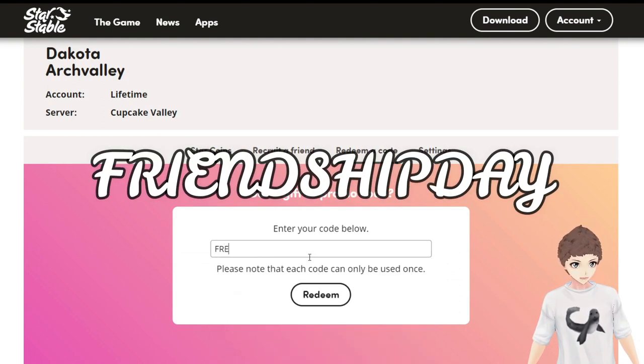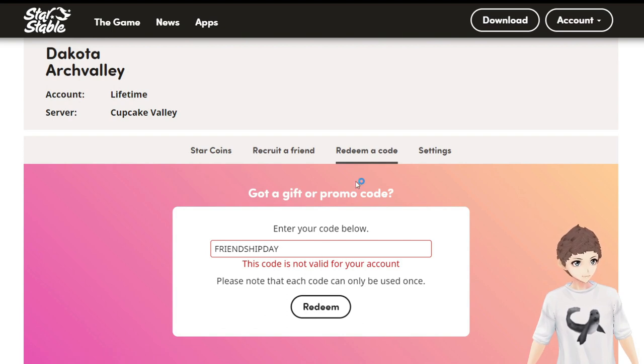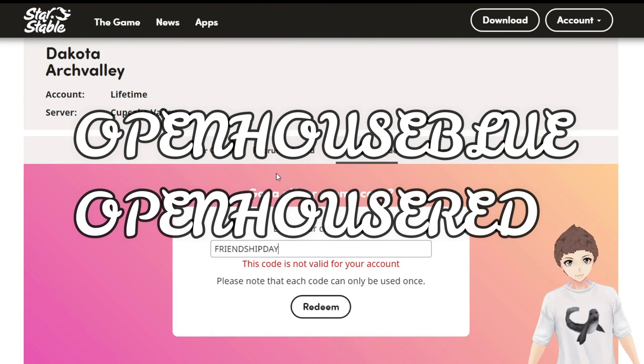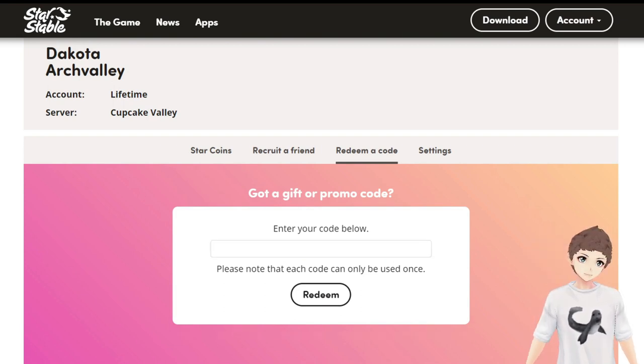The code friendship day should give you a shirt, but I don't think this is working — friendship day is no longer working, at least not for me. Also some codes going around called open house blue and open house red — these codes are also not working. I've checked, so if you've seen them, they do not work anymore.